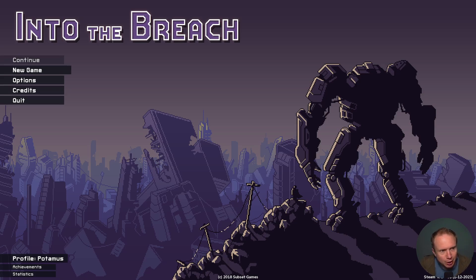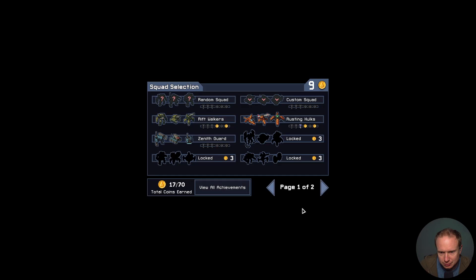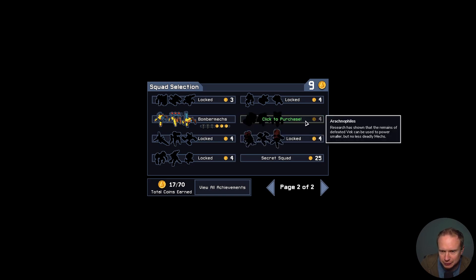All right, we tried the Bomber Max last time, so let's get into a new game. We're starting to stack up the currency, which feels good. Oh, a secret squad — the Heat Sinkers. Advancements in heat transfer technology allow these mechs to absorb fire to power their weapons. Interesting.